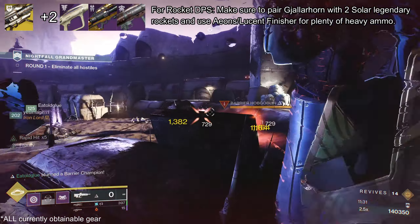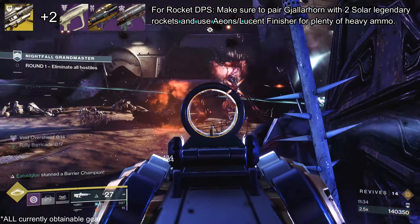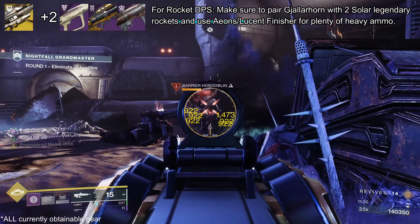For Rocket DPS, pair Gjallarhorn with Solar Rockets and finish Champs when you get the chance — plenty of which are just waiting in the boss room. With that, onto the walkthrough.